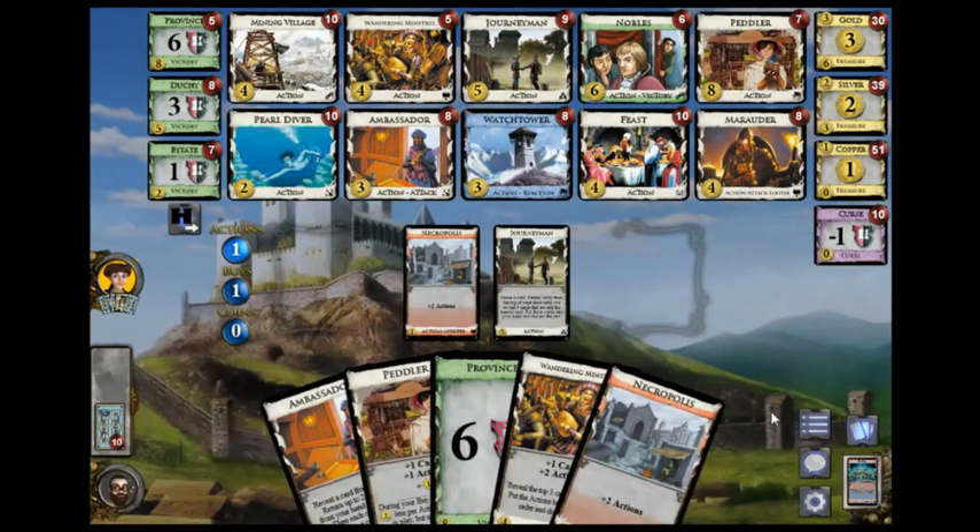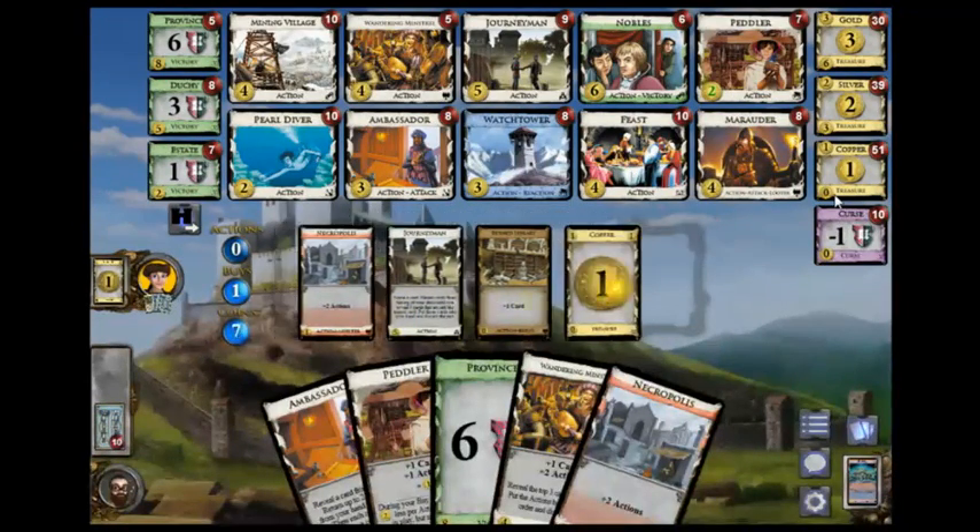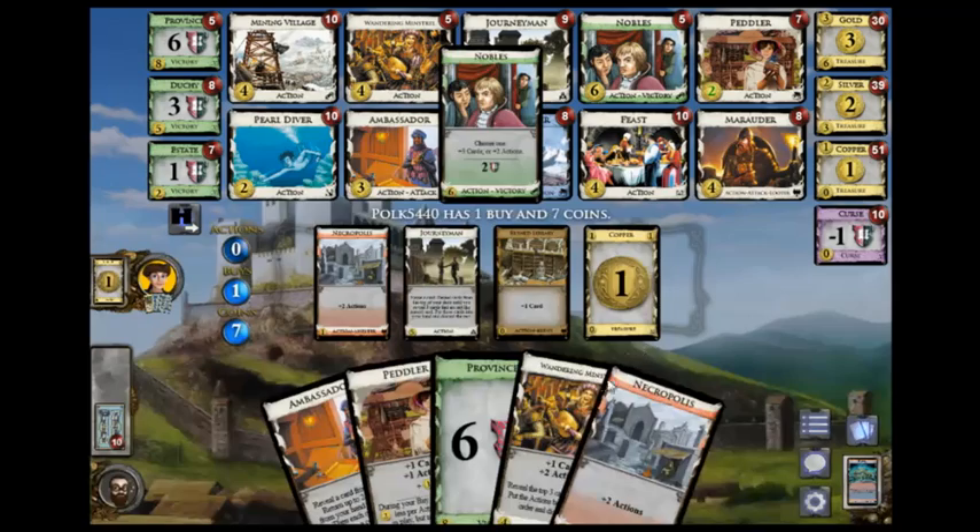He continues to name Copper. How many coppers could he have though? He has nine, I guess. He gets another Nobles.